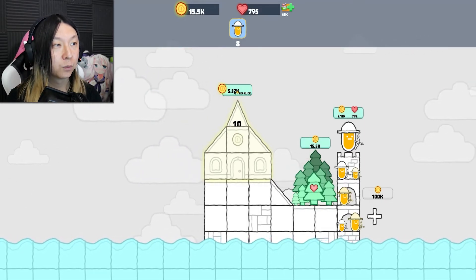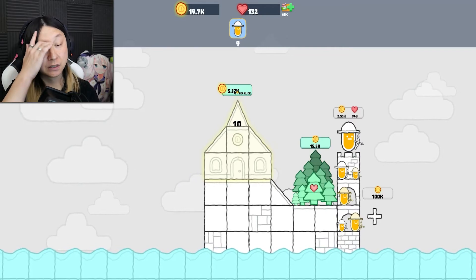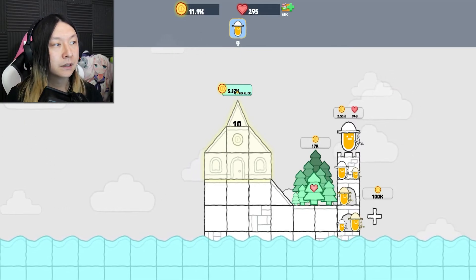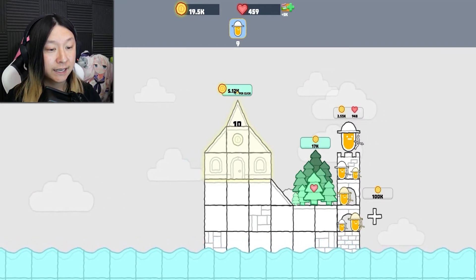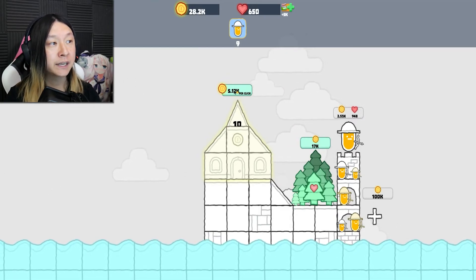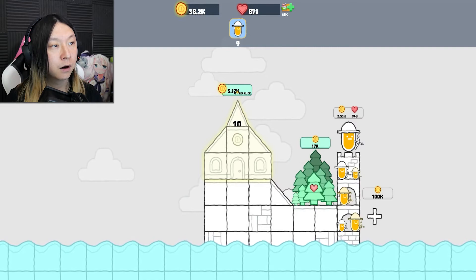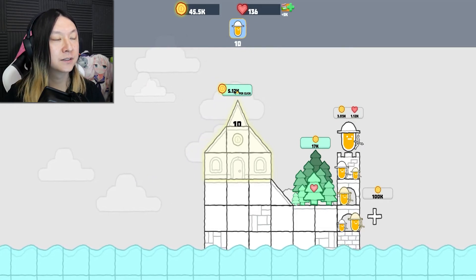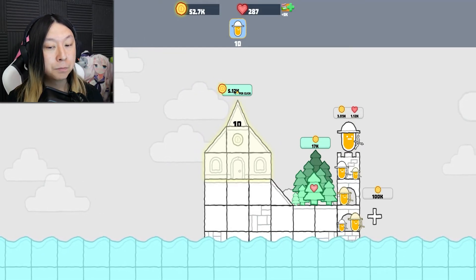The hearts are going up so fast, that's awesome! The archers are starting to cost a couple thousand each, but our gold's going up so fast it doesn't make a huge difference. I think that might be the last tree I buy just so we can save up enough before the end of the video to get this next extension. We're already a fourth of the way there — holy cow, this gold is stacking up quick! I'll buy another archer whenever the hearts reach the amount needed.